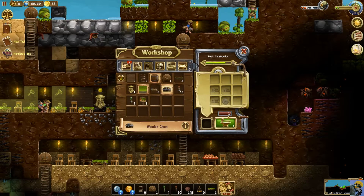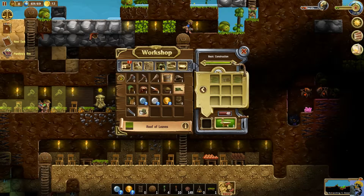A wooden chest — yeah, make one of those, why not. Roof of leaves — interesting. Let's make this bucket. Make a bunch of buckets for everybody. Oh, I can make wooden boots! Yes — make everybody wooden boots. I have eight people, so make eight. Perfect.